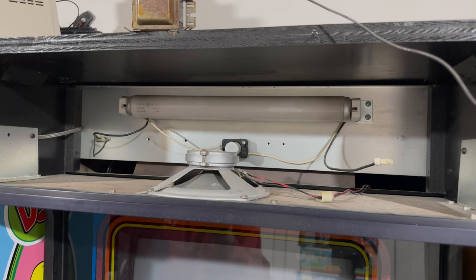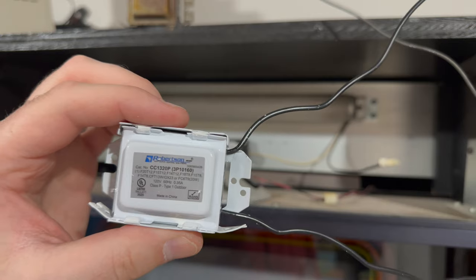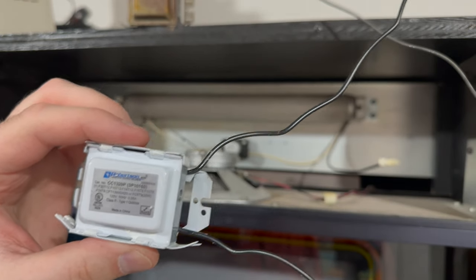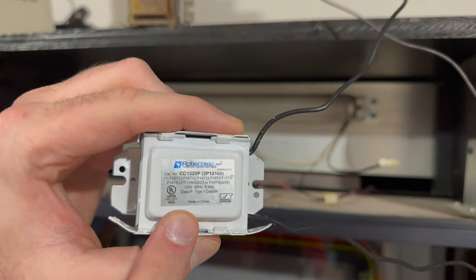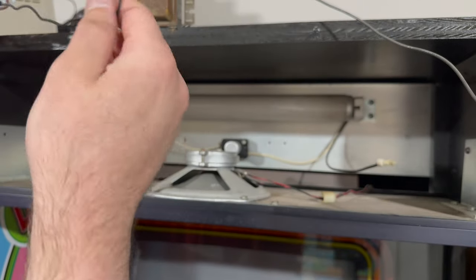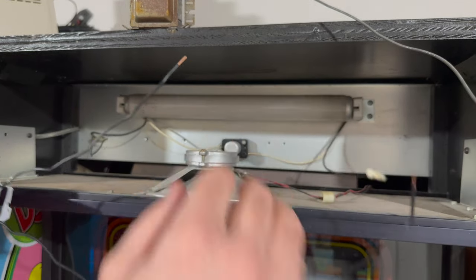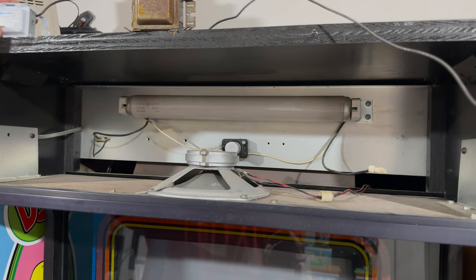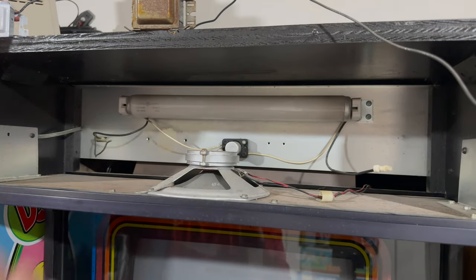I've been holding onto this for a while because I bought two — I knew I was going to need one to fix the setup down here and to replace the old one, and one to fix the setup out in the garage. So here's the new one, and I believe this is the same sort of model. We have an F14 T12 bulb, and this says it's for, among other models, F14 T12 right there. I looked up the ballast and I don't think there's any kind of polarity — as long as it's wired in sequence, which wire you use shouldn't matter.